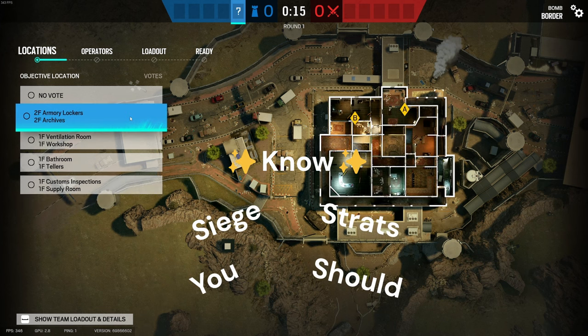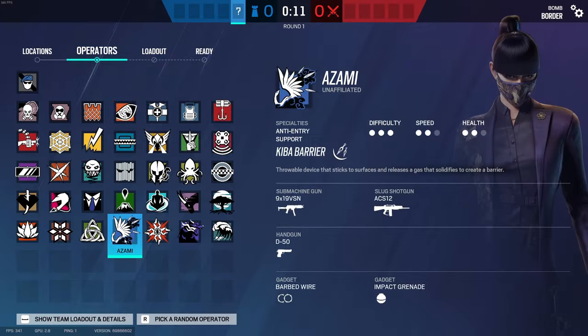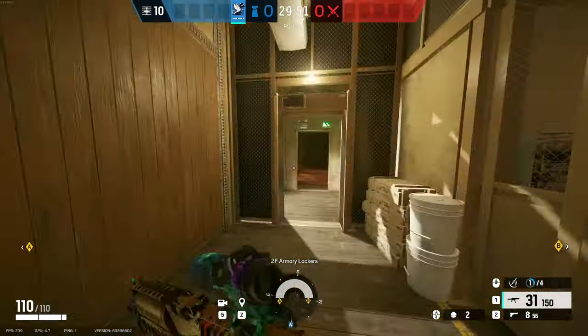Welcome back to SiegeStratz. What you're going to do is go here and jump on a zombie. Now what you're going to want to do is make your way over this way.